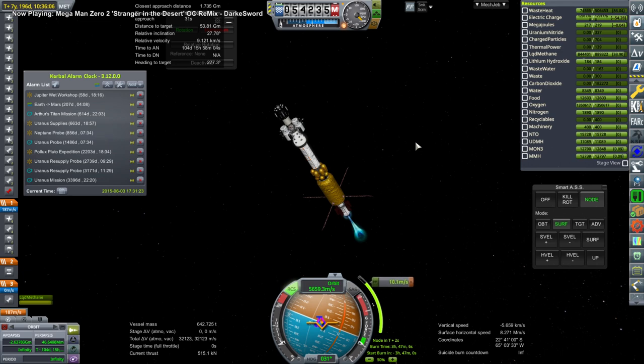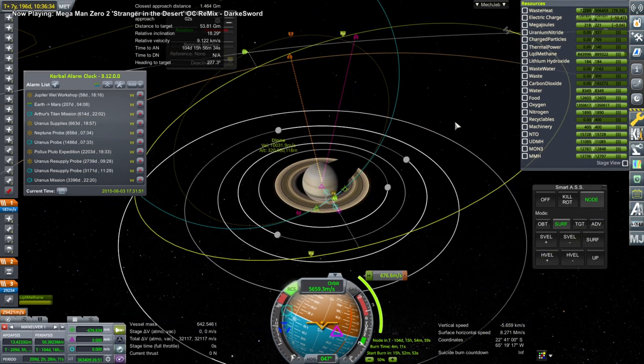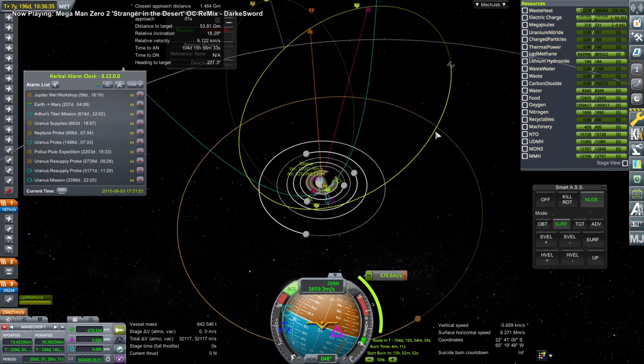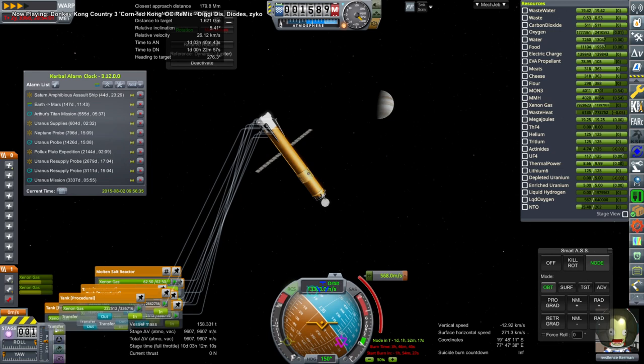Next up, a small correction on entry into Saturn's sphere of influence with the Saturn Amphibious Assault Ship — the somewhat unfortunately named lander carrier. We have four small landers and one big lander for Titan, hopefully to land on the moons of Saturn. Tyler Root and Mr. Doobie will handle the smaller moons, while Arthur E. King and Katak will handle Titan — they paid for the Titan package. It got a better approach around Saturn.